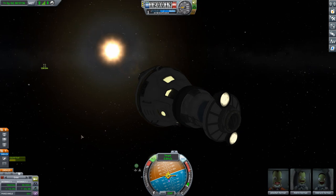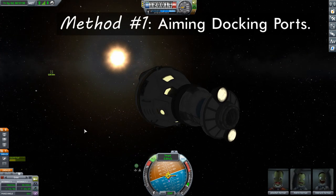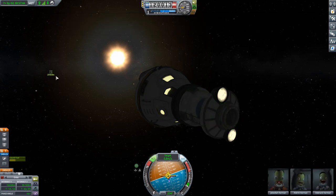Closest approach is still about three minutes away. The biggest challenge when it comes to docking is to take the two docking ports and line them up. Not to get the two vessels together — that's actually relatively easy. It's getting those docking ports to actually come together and line up with each other properly. Here's the easiest way to do that.